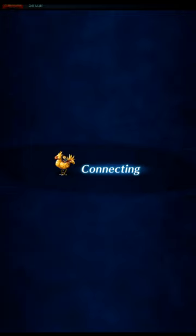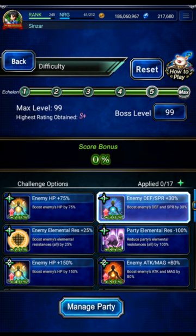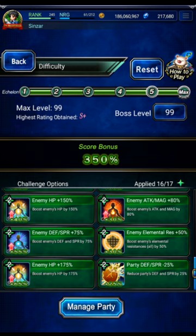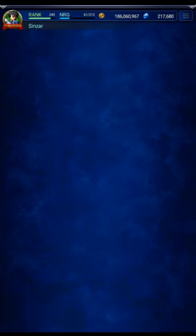Now, when I show you the gear, it was requested that when I show gear of Rank 1 clears, normally I just leave the modifiers off to show you the base form of the units. But it was requested that I show gear with all the modifiers turned on, so you see their modified resistance, defense, spirit, etc. So keep that in mind — this is with all the modifiers turned on when I show you the gear.